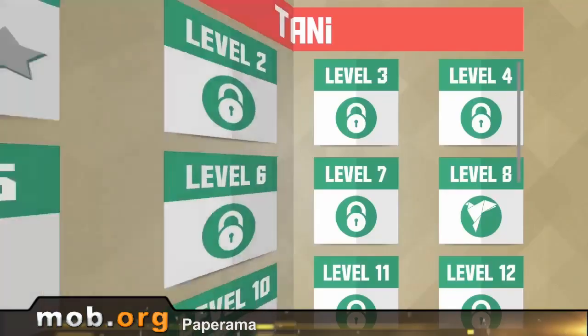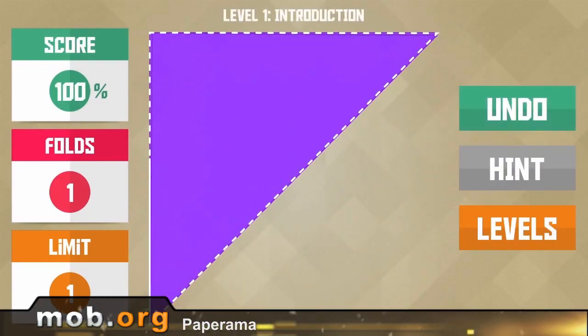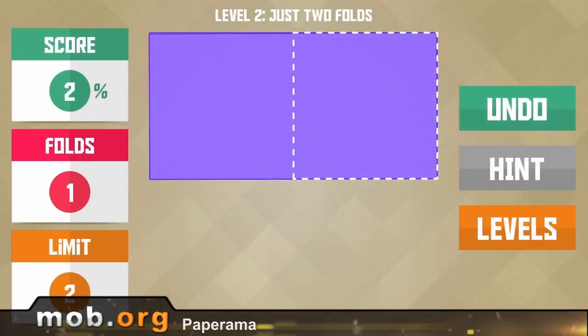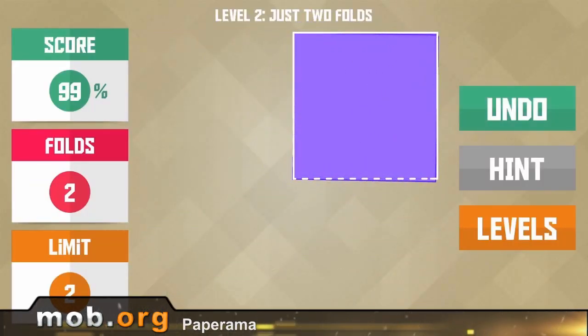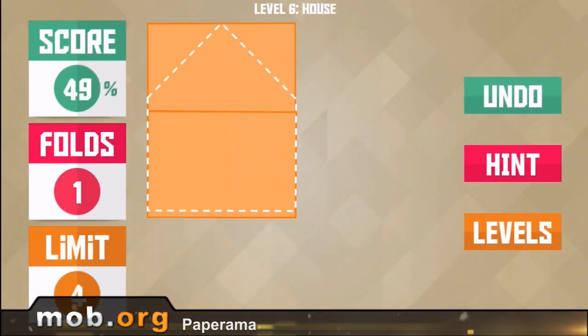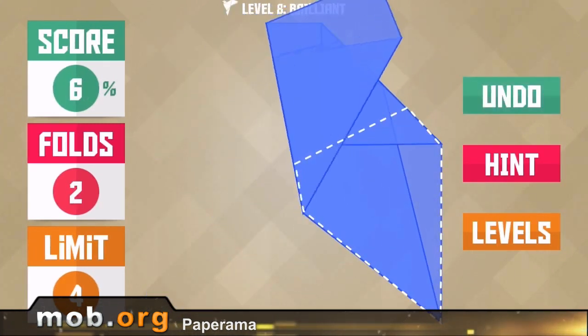Paperama is, essentially, an origami simulator for those who don't have paper nearby. You think paper folding is merely children's entertainment? Try for yourself. You have to fold your paper into the target figure within a certain number of moves. What begins with a harmless square will in time transform into the most difficult figures of animals. Collect all 70 figures and animate the paper world.